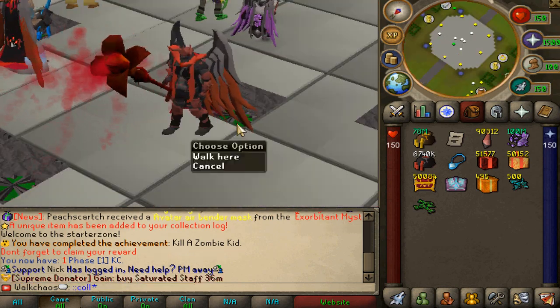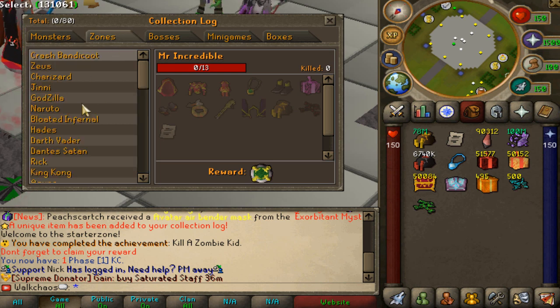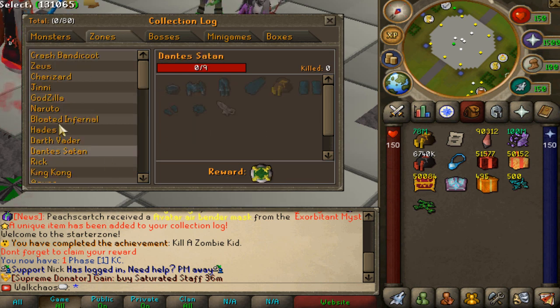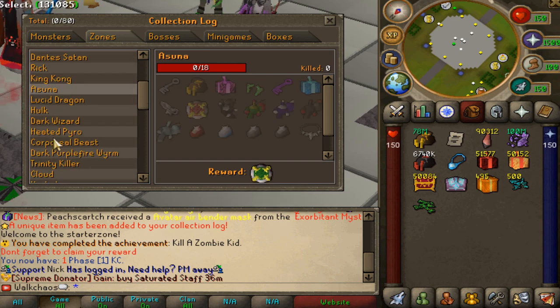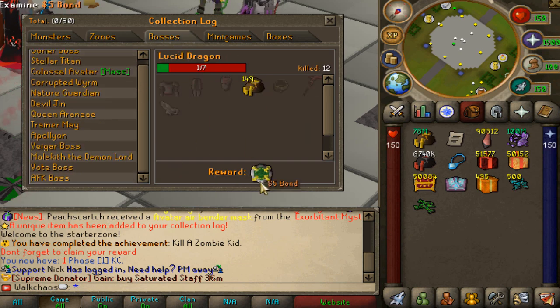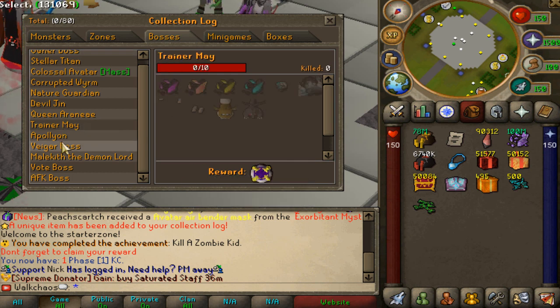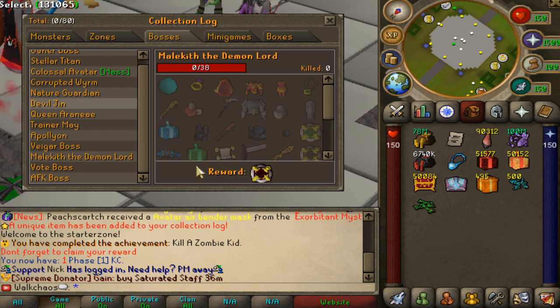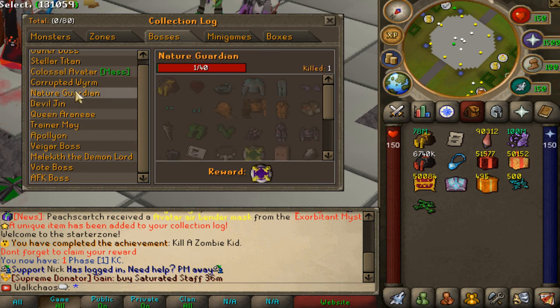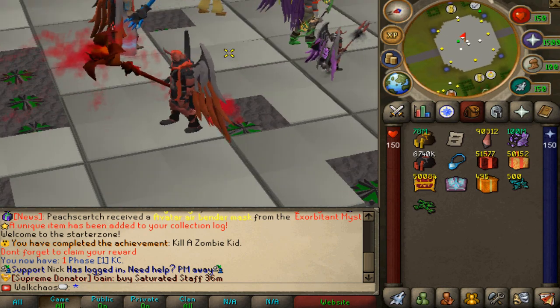Then we have the collection logs command. Type that in and the collection logs will open — super clean as well. For completing collection logs, you'll be getting a lot of bonds. Every zone, every NPC, every monster you farm will have some crazy rewards. As you can see right here, you're going to be getting $50 in bonds for literally one collection log — and even $100 bonds and so much more. Definitely want to be checking out the collection logs.